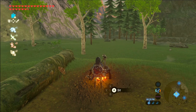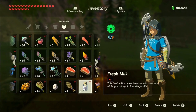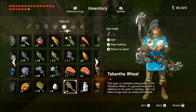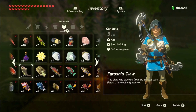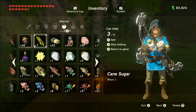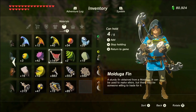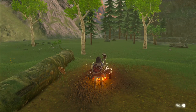Finally, at number one we have honey crepes. For honey crepes you're going to need fresh milk, a bird egg, Tabantha wheat, cane sugar, and finally Courser Bee Honey. You could swap out the Courser Bee Honey for just plain crepes, or replace it with a wild berry to get some kind of fruit crepe, but honey crepes are definitely the best.